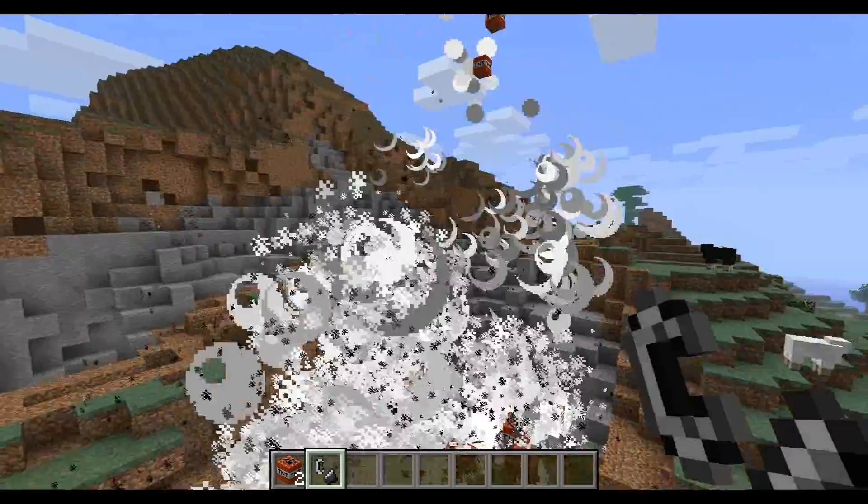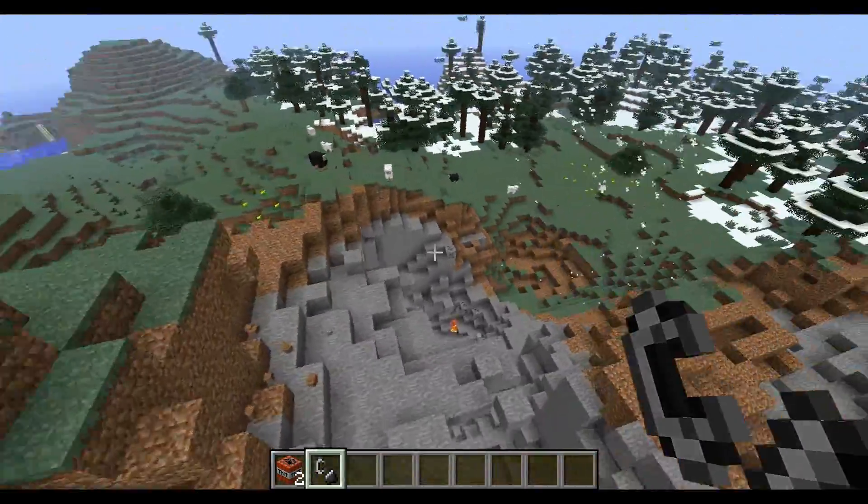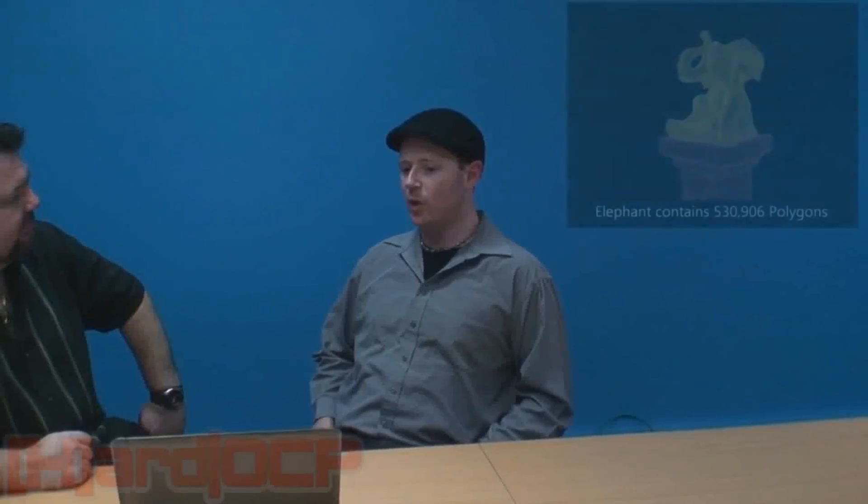For voxels, think of Minecraft, only all of the blocks are much smaller. This replaces the polygon method that is currently used in games. This may be a good time to bring up Unlimited Detail, who have a working prototype of something similar to voxels. Unfortunately, I don't think that their method is the way to go. Sure, the levels would be detailed, but they wouldn't be that interactive, and would be a nightmare to make maps for.